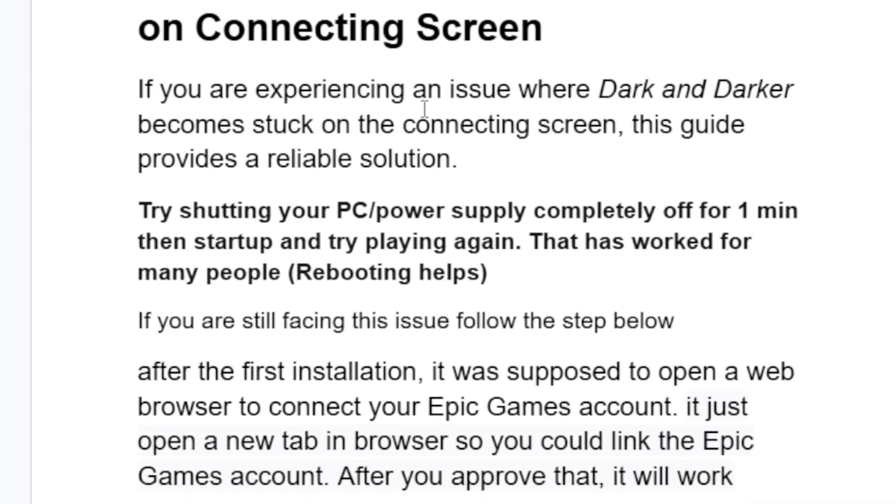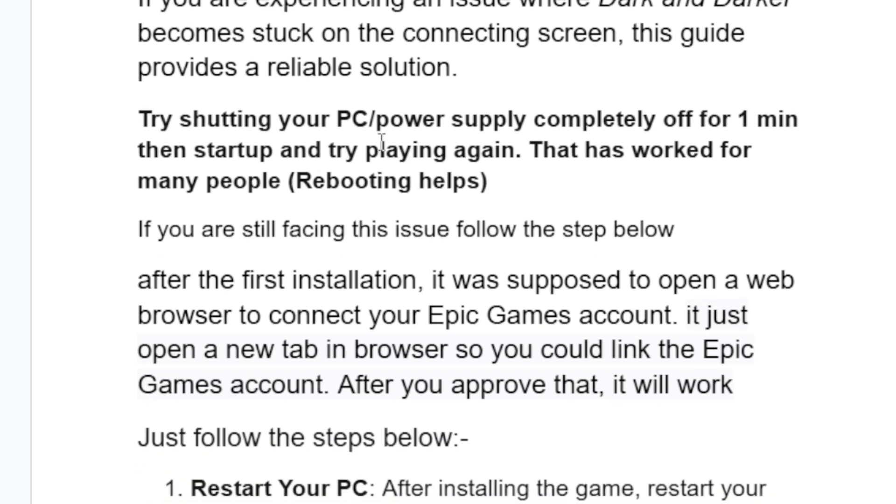If you're experiencing an issue where Dark and Darker becomes stuck on the connecting screen, this guide provides a reliable solution. Try shutting your PC or power supply completely off for one minute, then start up and try playing again. This has worked for many people — rebooting helps.